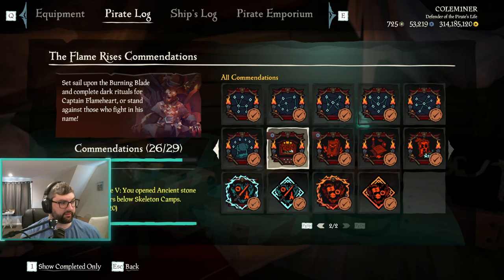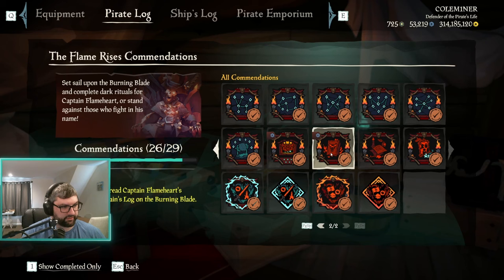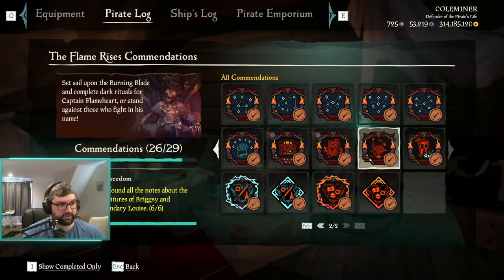The Starry Secrets combination requires doing the four extra side constellations in the skeleton camps 20 times. As far as I know, Starry Secrets doesn't have cosmetics attached to it — same with Fiery Diary, which is just reading the captain's log in the captain's quarters of the burning blade. Trip and Freedom has a note in all six skeleton camps somewhere in the puzzle area — I'd recommend looking at the Rare Thief video to find those locations.